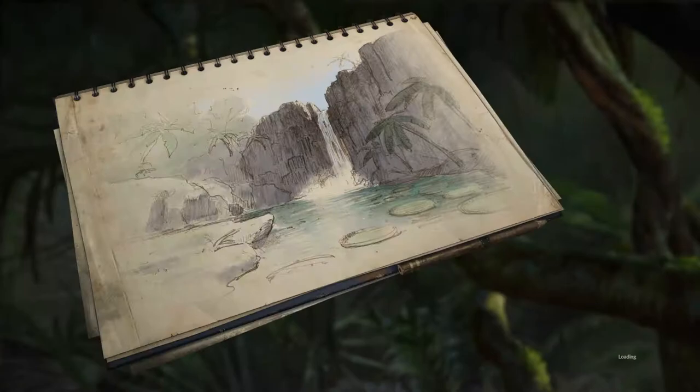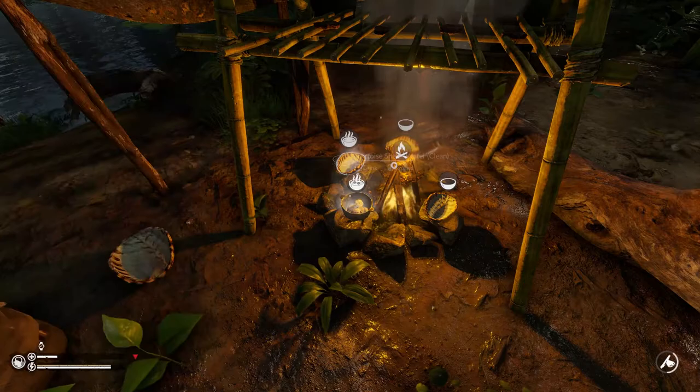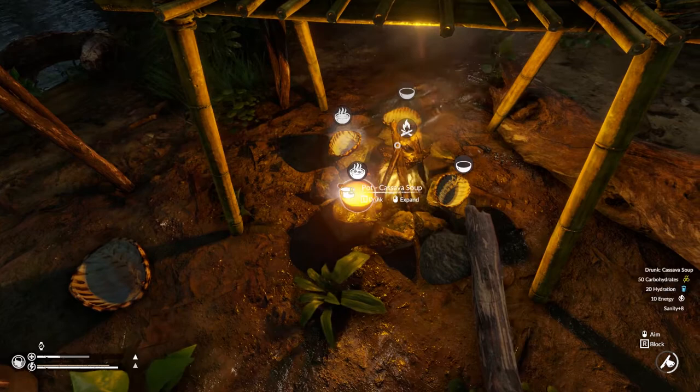But if we reload this and set it up the exact same as we had before, except this time we will max out our hydration first — it will now allow us to drink from it twice, each time giving us the 50 carbs.